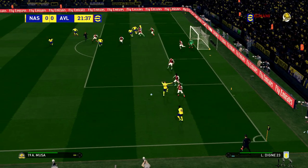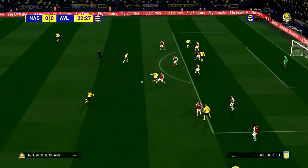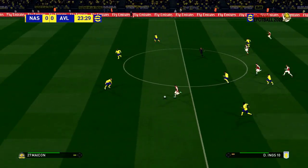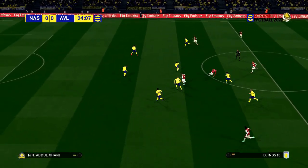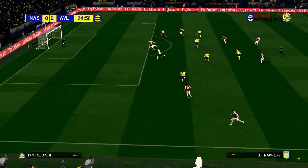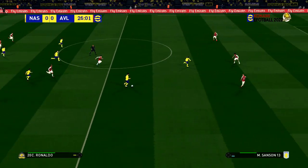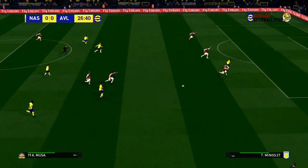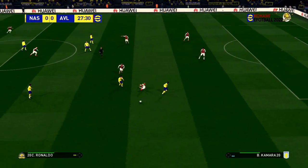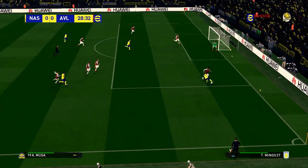Moussa plays it short. Good running with the ball — can they build on it? He's off on a marauding run, out to the left it goes. Gets it back, boots it upfield. Iñez cuts it out. Ronaldo passes it through — it's got through.